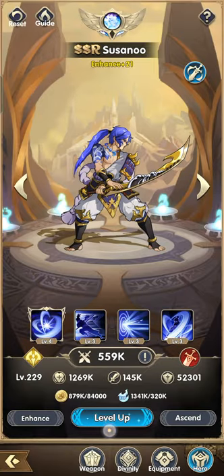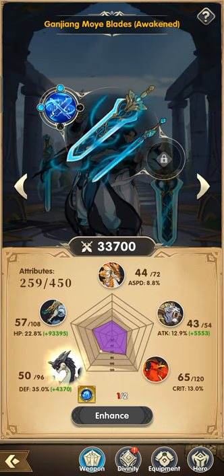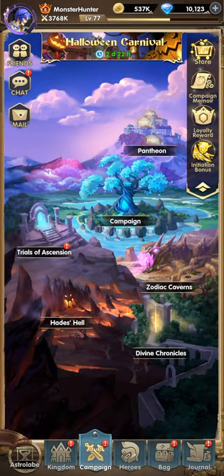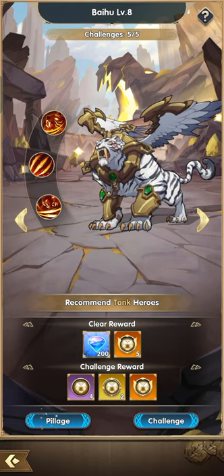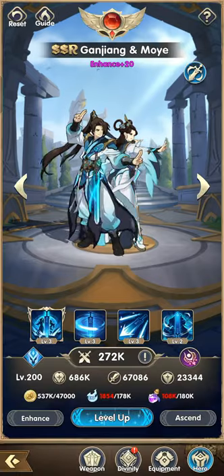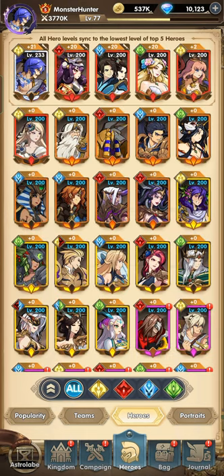Our target for today is Izanami's weapon, and then GM. We can get more of Baihu today — village, all Baihu — and for Izanami as well.